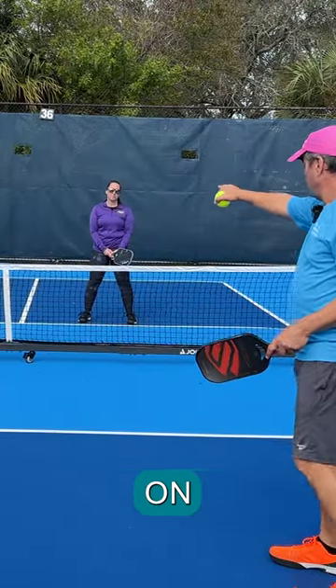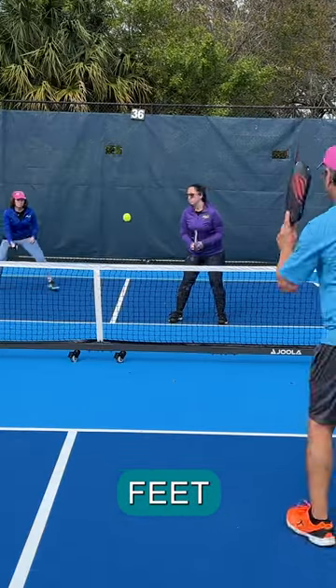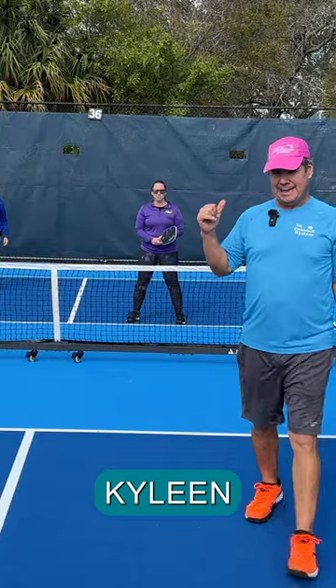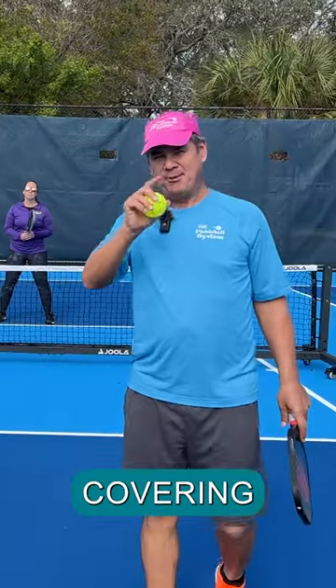So I would take a short return on a returner who hasn't come all the way in, shove it at her feet, and put her in a really bad spot. Kyleen as the non-returner can help with that situation by covering that middle.